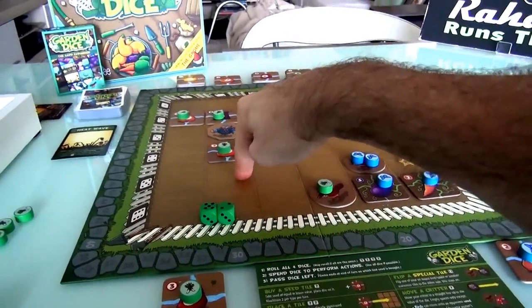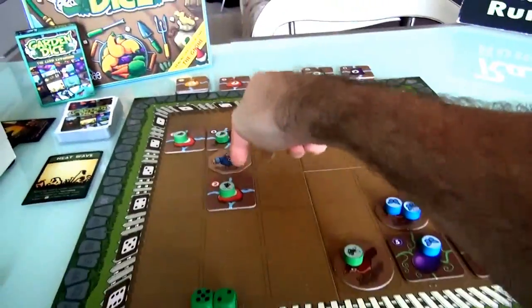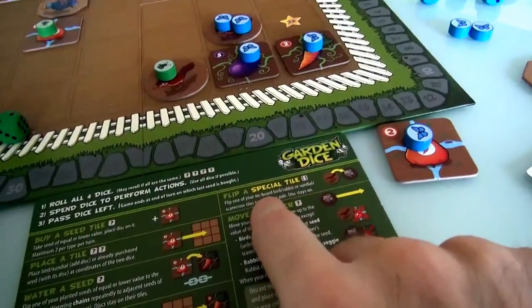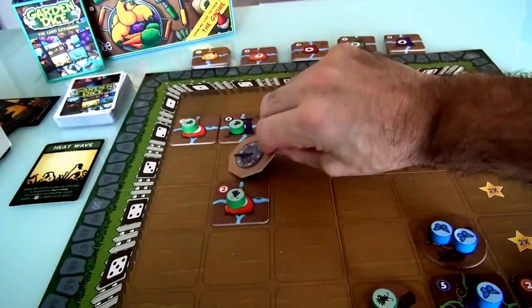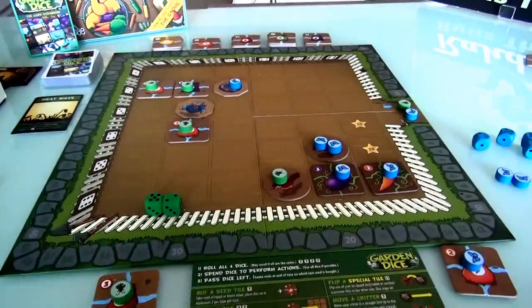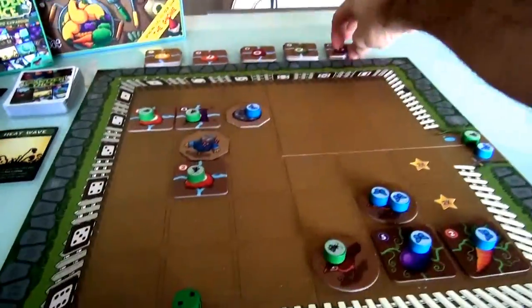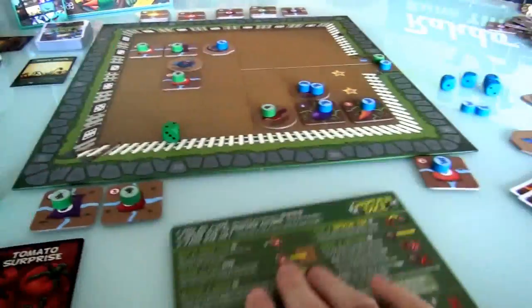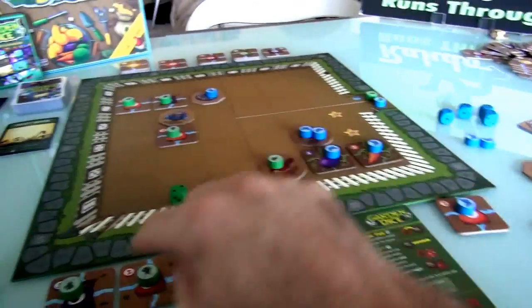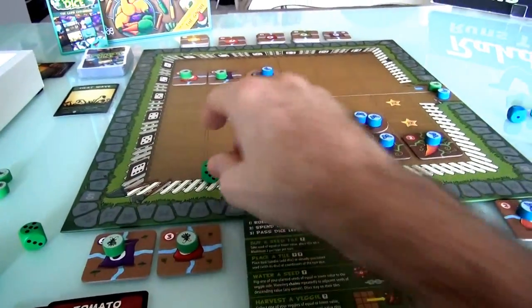I cannot plant this gnome because I've already got this scarecrow out. If I had a 6, one of the uses for a 6 is to change special tiles — I could turn this into a sundial, or replace it with my gnome, but I don't have a 6. I think I'll use a 5 and buy another eggplant, because they're going out of style. And remember, there are big points for having 3 of a kind of eggplants. Jen's got one, I've got one, there's one more — if I can get 3 eggplants, that will actually pay off for me at the end of the game.